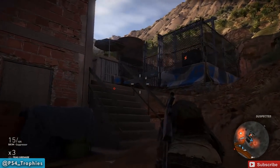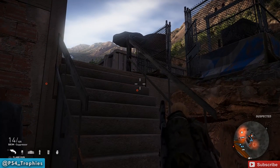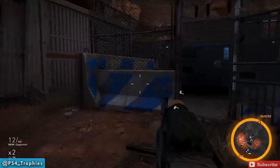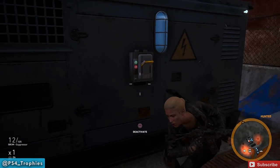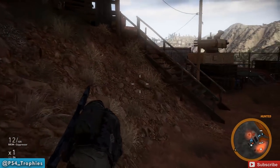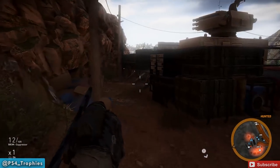Here is the power generator. We have to unlock the door — the gate there. There's going to be a guy up on the stairs, so we're going to take care of him, come in here, and place C4. Now you can disable the generator by hitting the deactivate panel, but that doesn't earn you the trophy — you need to blow it up with C4.